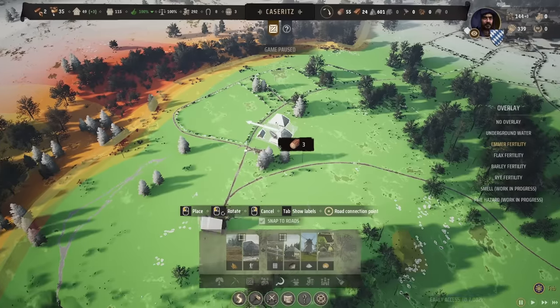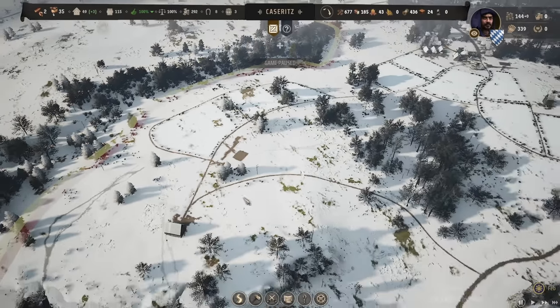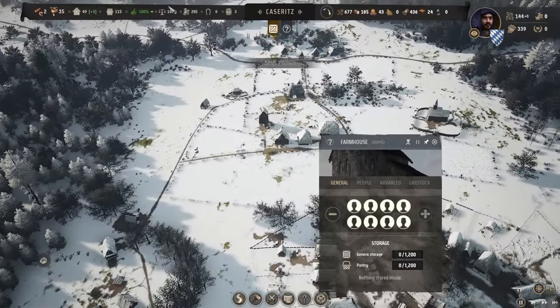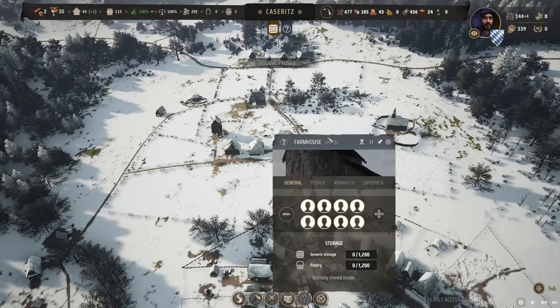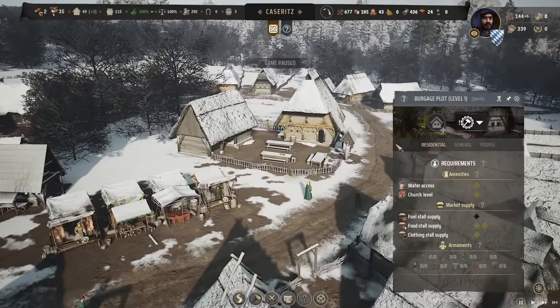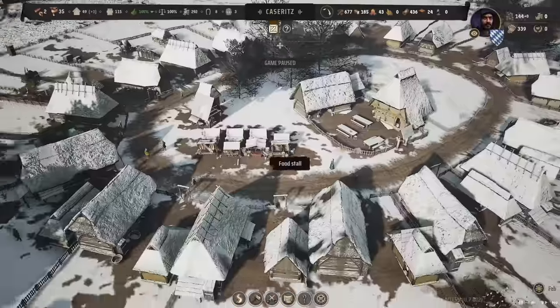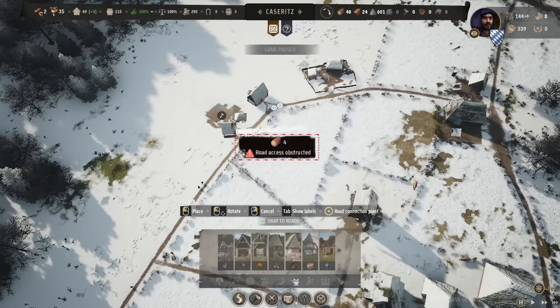I'm basically just going to keep this farmhouse close to the granary. Once it is built, I'll tell them to only work the fields that are actually relevant to them. I can set a working location and make it bigger — so now the Slavic village will work all of this area. Kazeritz has a particular area to work. I do think we are going to upgrade at least one single building in the Slavic settlement to level two eventually, just so we could have a brewer in there. I'm also going to put down a malthouse there.